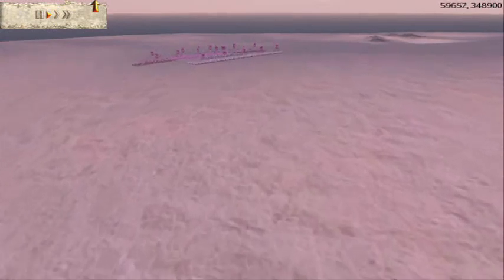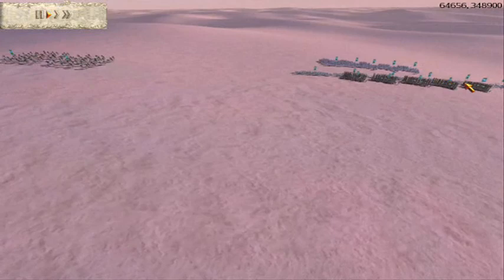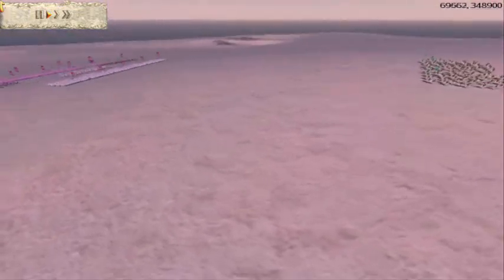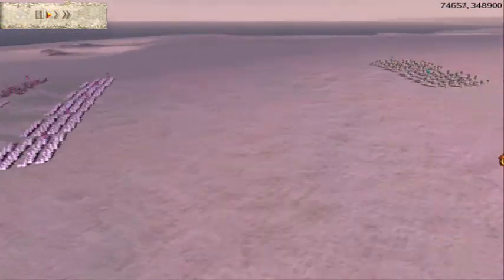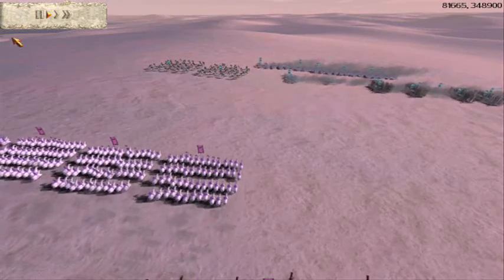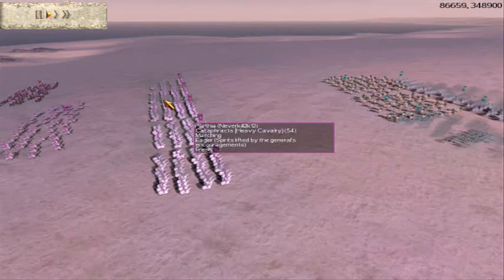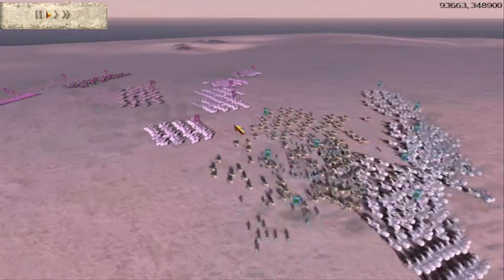Right off the bat I saw I had the hill disadvantage, so I was going to walk my guys up there, but he saw exactly what I was doing and was going to run his entire army over to this wing, so I am going to do exactly the same. He keeps moving his cavalry along, so I want to engage his cavalry, but he sees that as a threat and is going to charge all his Cataphracts into these 2 units here.